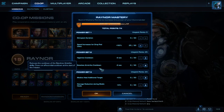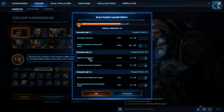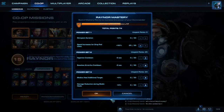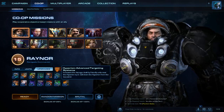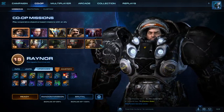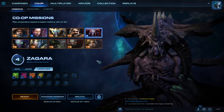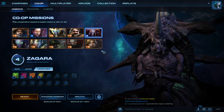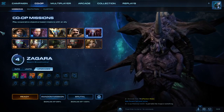Now, the Hyperion doesn't just affect your own units — it also affects your allies' units, which is actually pretty cool. So if your ally picks Zagara and they've got nothing but Zerglings running around, they're getting a boost too. Plus 2 extra attack on Zerglings is actually pretty good, let's be real.